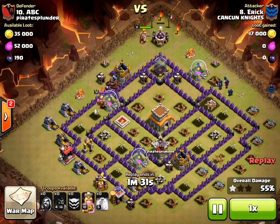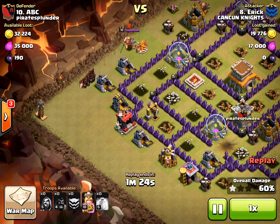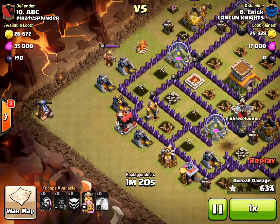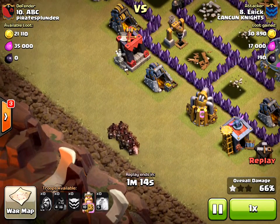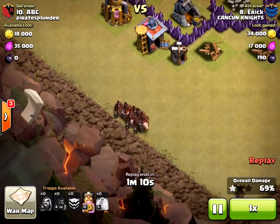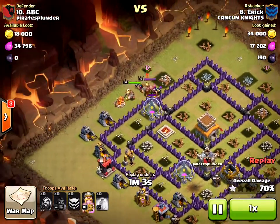We have some wizards going around the outside but here come the hog riders in a big group — this is their mistake. If you've watched previous videos you've seen I've had a lot of trouble with hog riders the last couple wars. I'm going to zoom in — I just love this part. Here they come running down the side, all together, and then my two giant bombs take them all out. I love that.